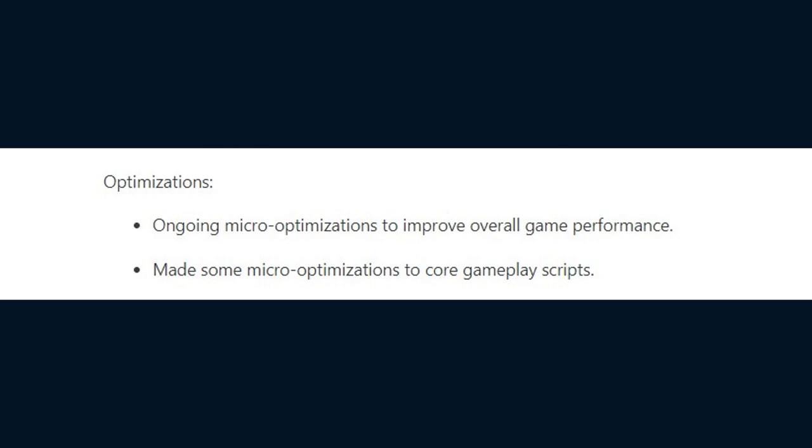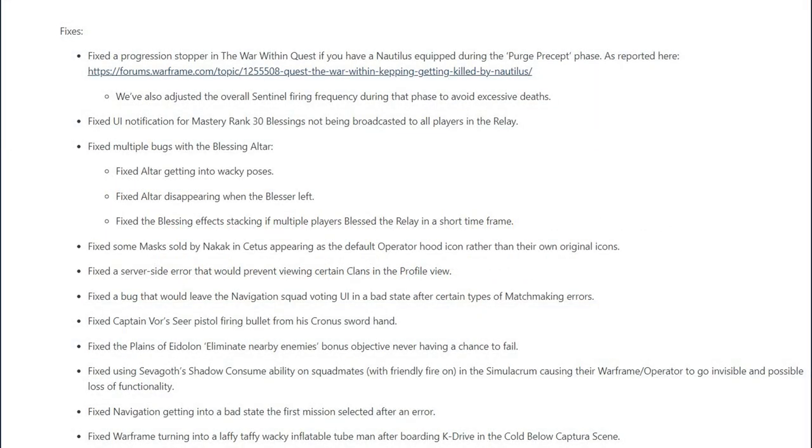As for optimizations, DE made ongoing micro-optimizations to improve overall game performance and some micro-optimizations to core gameplay scripts. As for overall fixes with 30.0.8: DE fixed a progression stopper in the War Within quest if you have a Nautilus Sentinel equipped during the Purge Precept phase, and adjusted the overall Sentinel firing frequency during that phase to avoid excessive deaths.